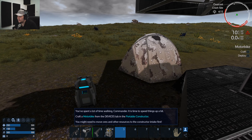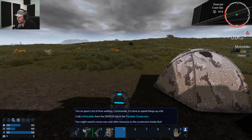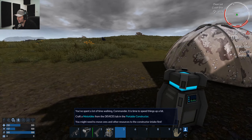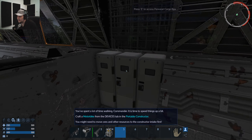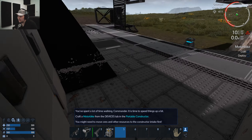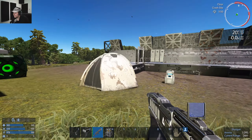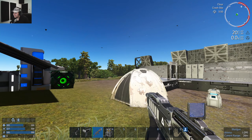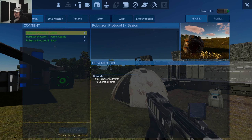You have three tents at your disposal — you'll spend a lot of walking, Commander. It's time to speed things up: craft a motorbike from the devices and a portable constructor. The Robinson Protocol is now finished, so let's get into the PDA.